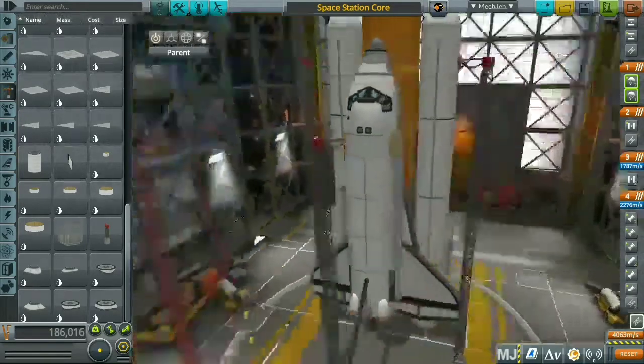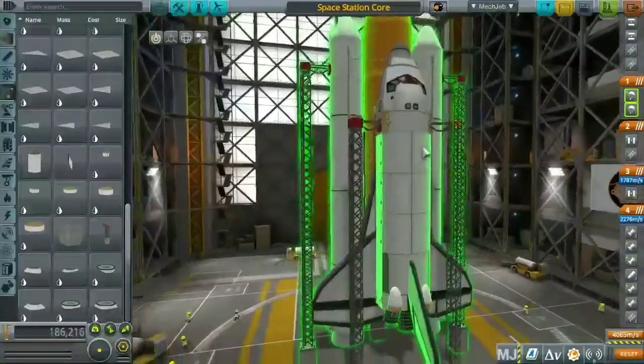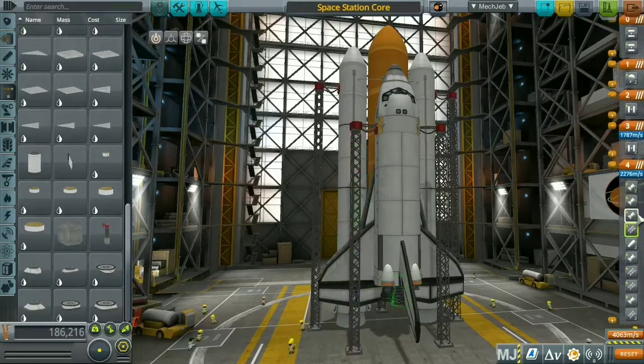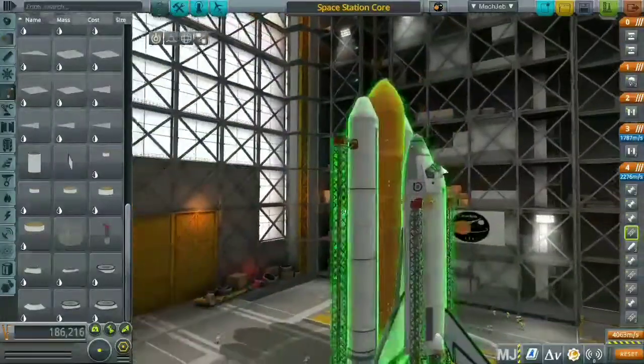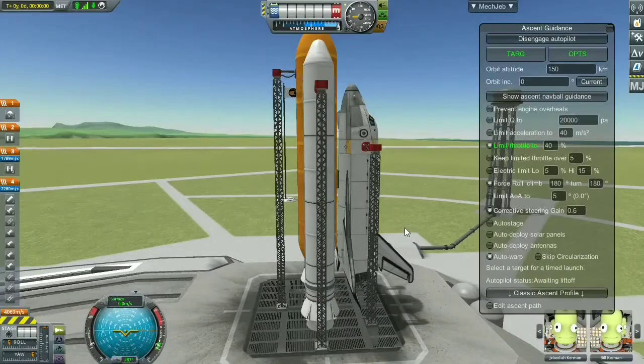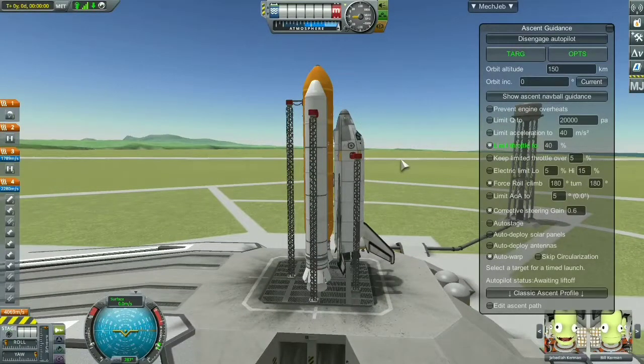I'm grabbing the clamps to clamp the external fuel tank, side boosters, and space shuttle together to keep them in place, because you can't launch a space shuttle without something holding it together — it would just lean to the side or break apart. Now we're on the launch pad and I've set up MechJeb, so we're ready to launch.